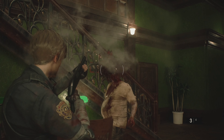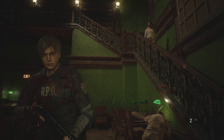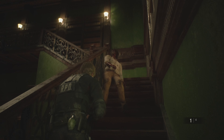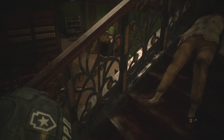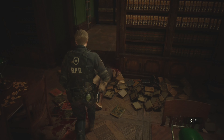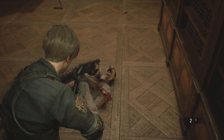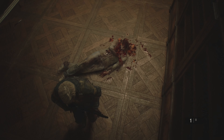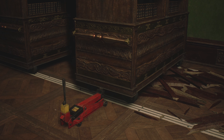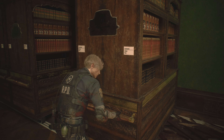I recommend going downstairs and using the badge to get the modification for the Lightning Hawk — that's what it's called. When you come into the library, take all these zombies out — take the guy on the left and the one on the stairs; give them a double tap with the shotgun. If you're a better player than me you can blow their heads off in one shot. Be really quick because you have no idea where Mr. X is. I got lucky and got him into a weird pattern where he was nowhere near me.